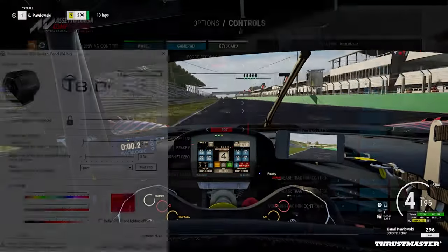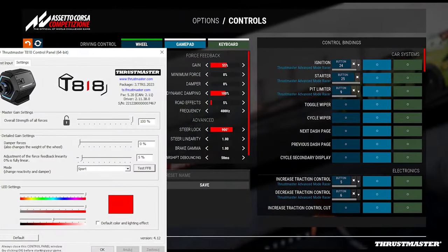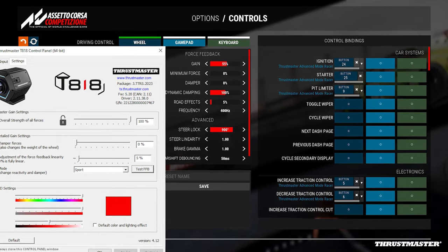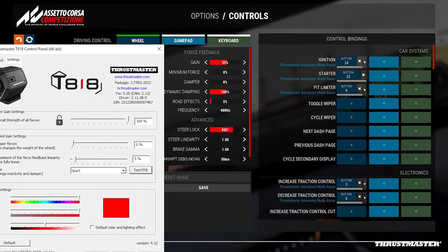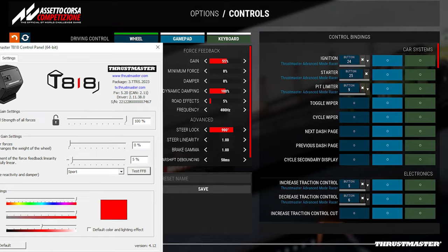Here I present my most preferred settings for the T818 direct drive and in-game Assetto Corsa Competizione settings. My favorite game mode is Sport, which still gives lots of information about the road and all the bumps but isn't as raw and sharp as Performance or Extreme mode.